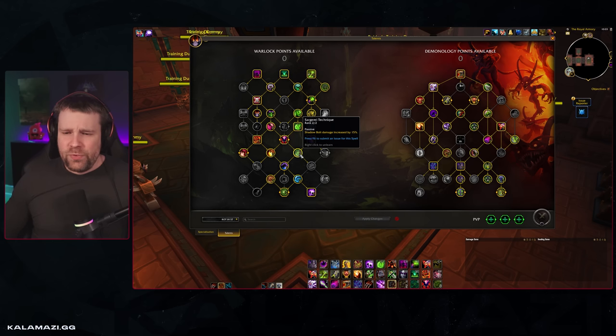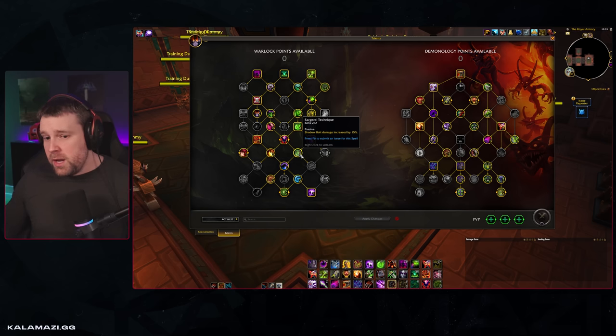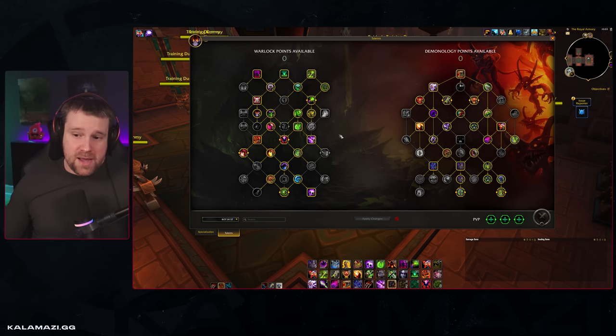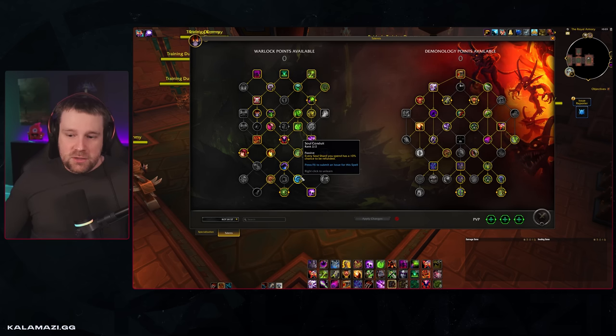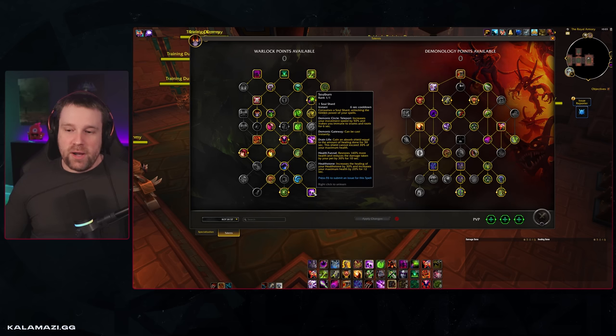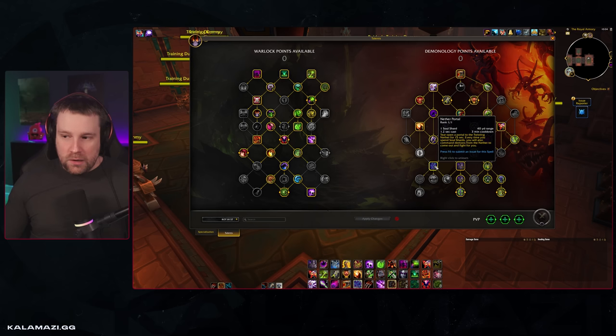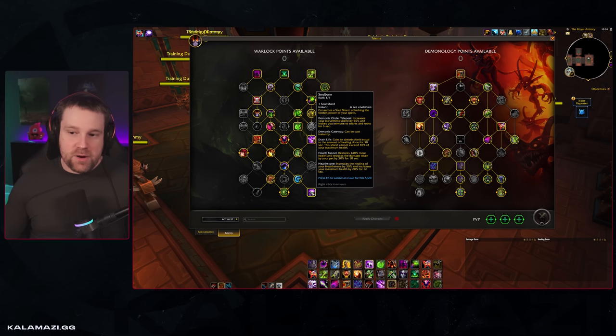Soulfire Technique is a bit awkward for Demonology because Shadow Bolt is like one percent of your damage overall — much less than what it does for Destro and Affliction. Two points in Soul Conduit, two points in Synergy, one point in Inquisitor's Gaze, and one point in Soul Burn. Soul Burn is indeed a DPS increase for Demonology because it consumes a soul shard when your portal is active, unlike Destro and Affliction where it is not a DPS increase.